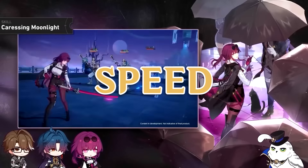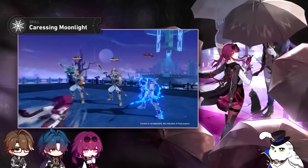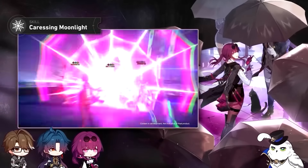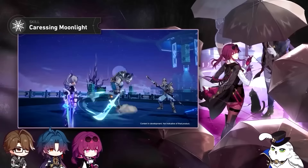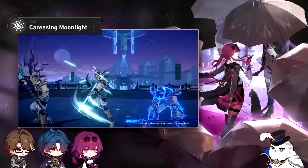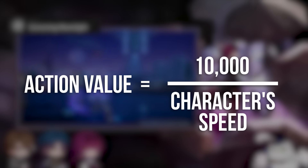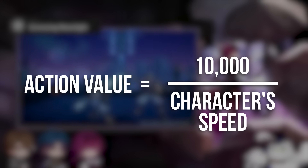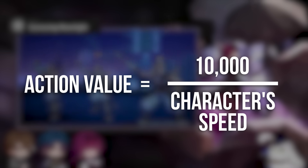Now let's look at speed. Turn order and speed in Star Rail can be awkward because of variables both on your end with your stats, and your enemy's end with debuffs and such. I'll show you how to build speed with purpose though, and how much you need to get the most out of your Kafka. In Star Rail, there's a stat called Action Value — you get it by dividing 10,000 by your character's speed. The higher your speed, the lower your action value, and I'll show you why you want low action value.